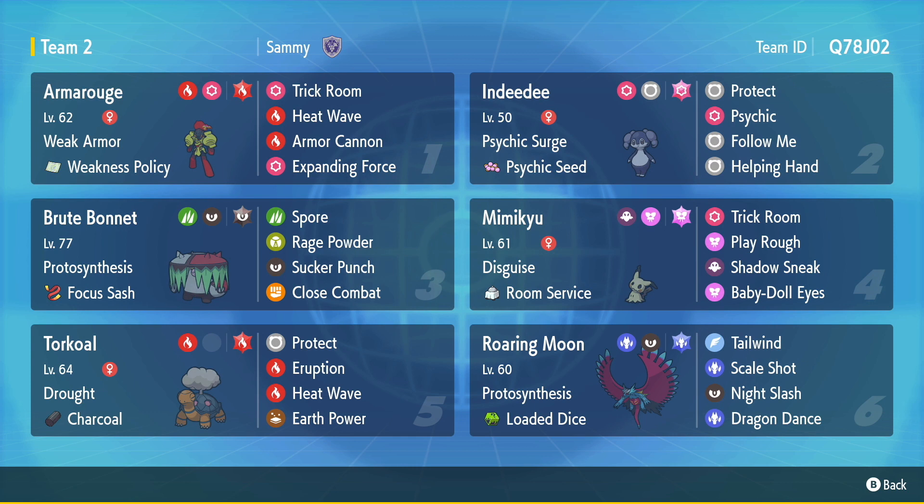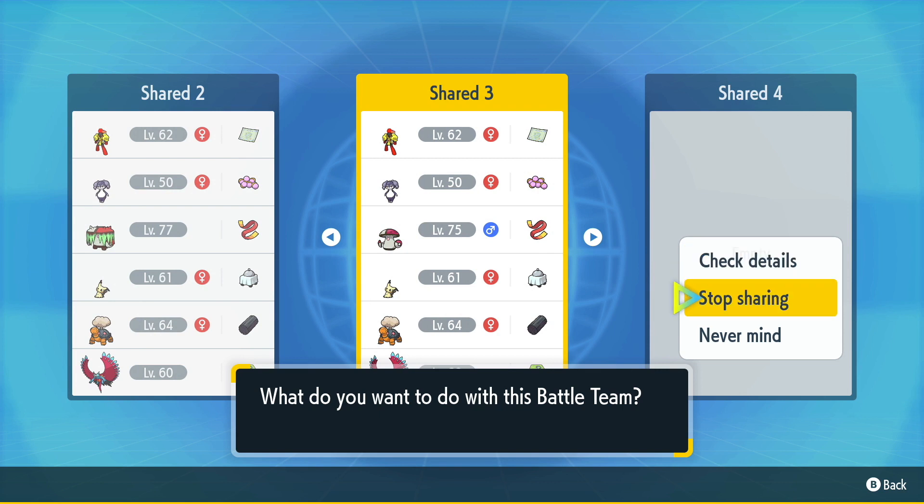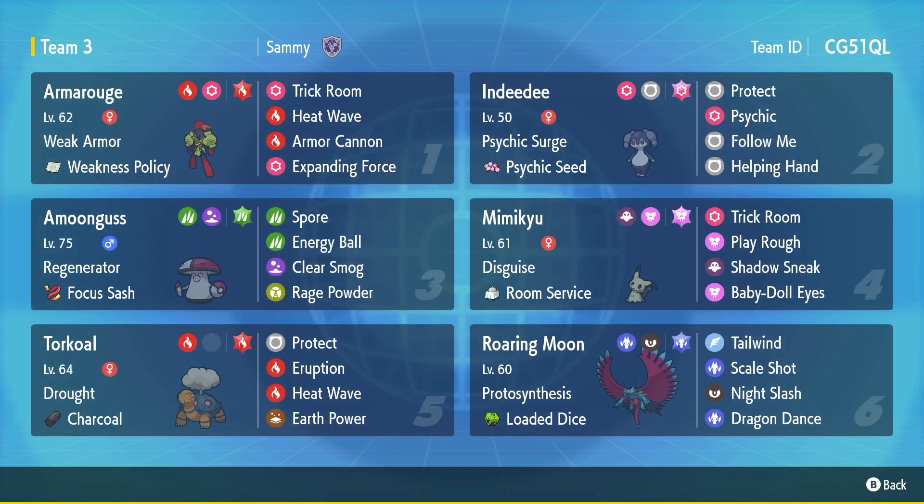So you've got a lot of versions, a lot of modes. You have a fast mode, a Trick Room mode, an instant offensive mode, and then the other team is a version without Brute Bonnet. I like the Brute Bonnet version a little bit more, but I also wanted to make a more control style gameplay. Amoongus runs your traditional Spore, Clear Smog for Dondozo, Rage Powder for redirecting moves, Regenerator and Focus Sash for survivability, and then Energy Ball for damage.